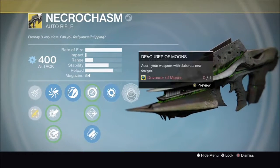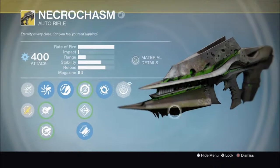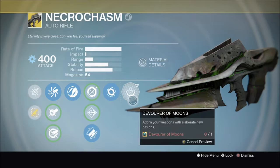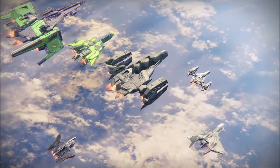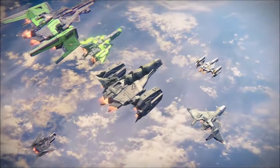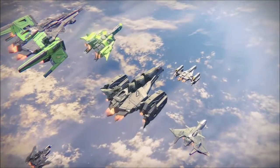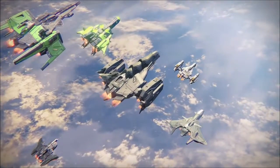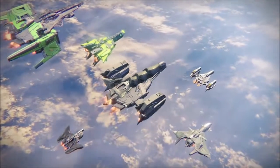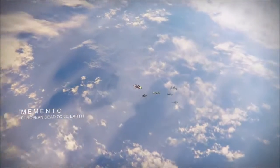We're playing some Supremacy on Memento with the new Year Three Necrochasm which I just acquired last night. You guys can see the perks — it's got Accurized Ballistics, Zen Moment, Fitted Stock, and the special perk. It's also got a Crusader I believe already unlocked. For some reason the ornament wouldn't load so you guys can't see the cool blue look it has in Year Three.